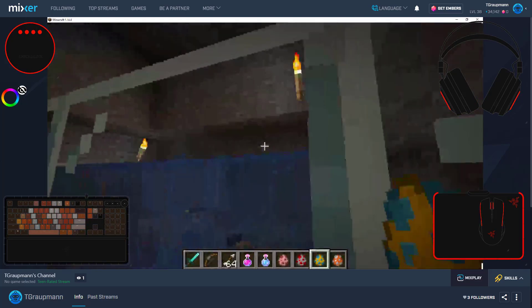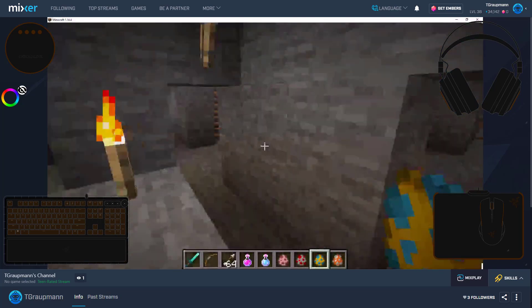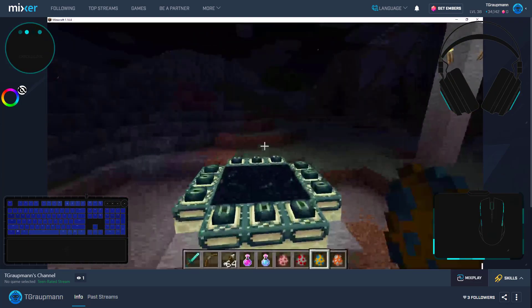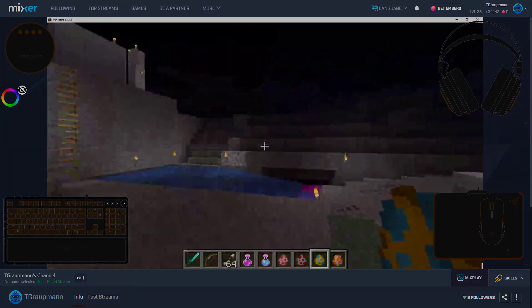So these are some new Chroma effects inside the mod that uses the Forge event bus, to get all these events and show Chroma. Thanks for watching.